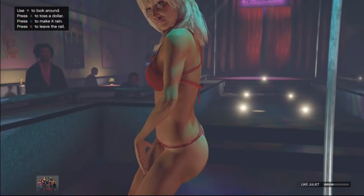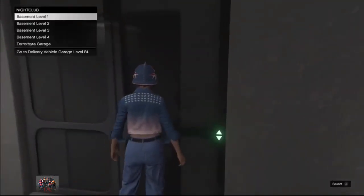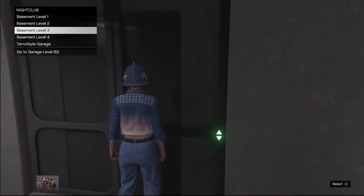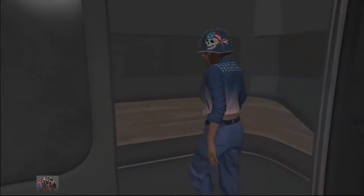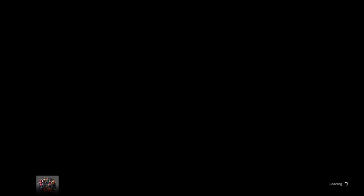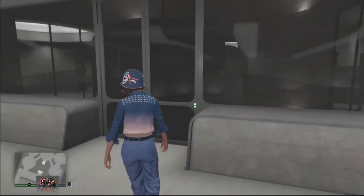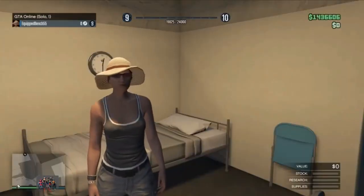For the first step you need to go to your nightclub, go to your elevator, and select basement level 3. Then you want your friend to start a solo session — not an invite-only session, not a crew session, a solo session. This is the last option you have when you want to launch an online session.